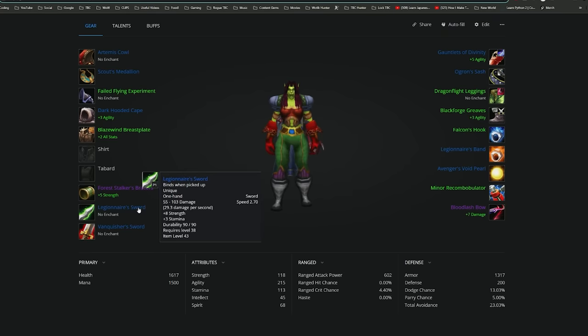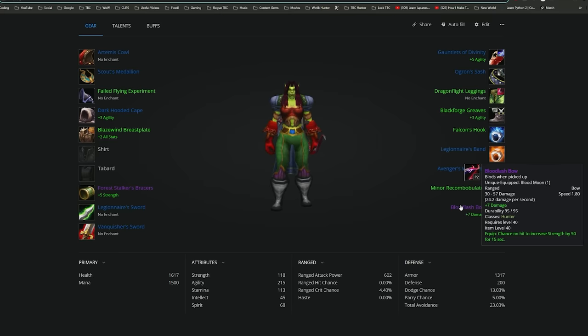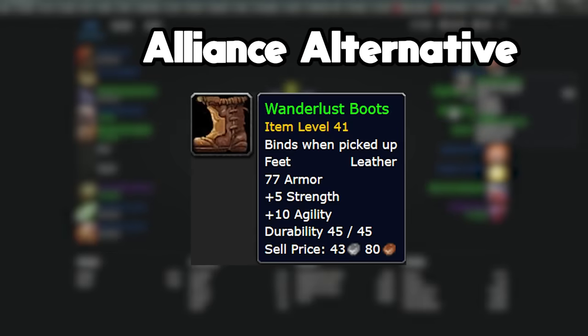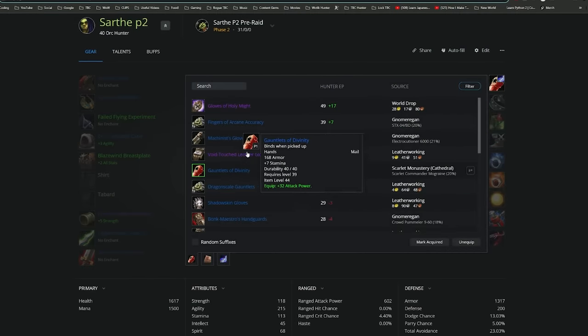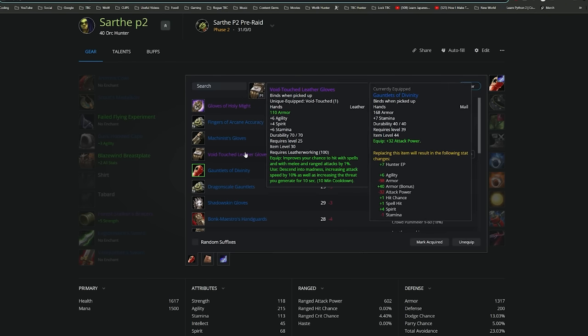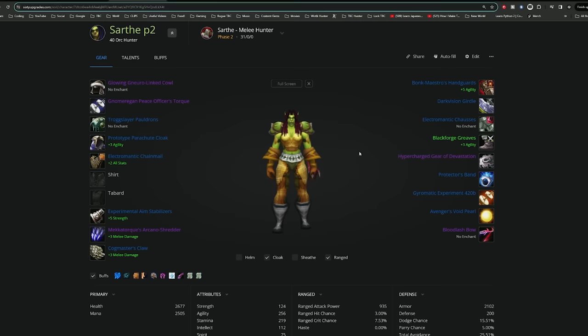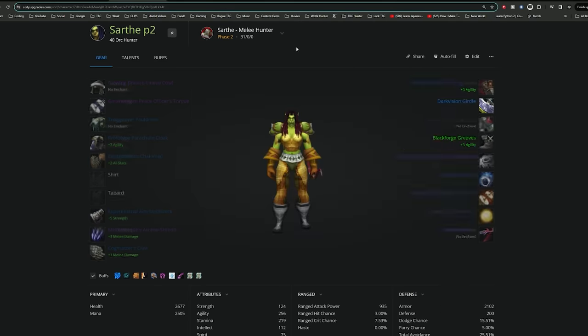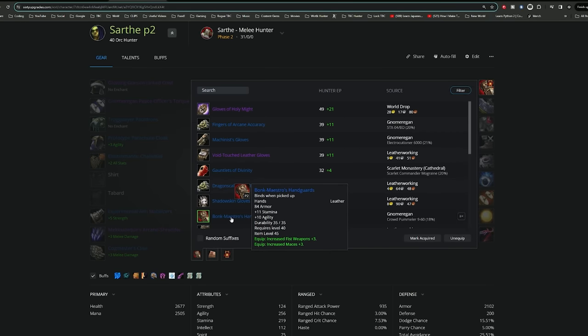For your offhand, you have the Bloodlash Bow from the new STB event, because this procs from normal attacks. Then we will have the Bloodforge Greaves — these are actually like your BiS, but they're going to be super expensive from the Auction House and very RNG to farm. Gauntlets of Divinity are amazing, but if you have the Void Touch Leather Gloves, I would use those. Hit rating is something we are a little bit struggling with. Here's a quick snapshot of basically a full BiS situation, although you can switch out the belt or Bonk Meisters if you need to.